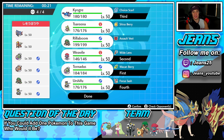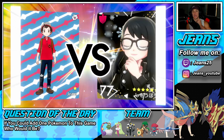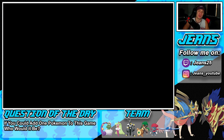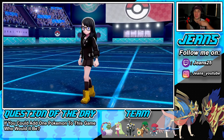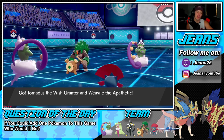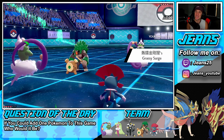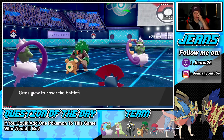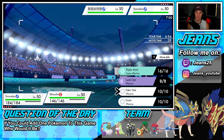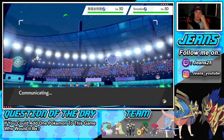We see the lead — I think Rillaboom is a must-lead for them. Weavile can do a lot of work against many of their Pokémon. They do lead with Tornadus alongside Rillaboom. I go for Fake Out on Rillaboom and Icy Wind with Tornadus to grab speed control. If they set up Tailwind I can slow them down and then set up Tailwind next turn with Prankster.